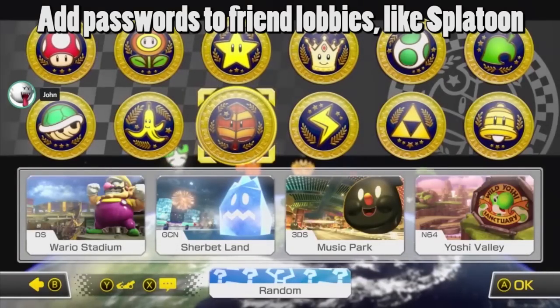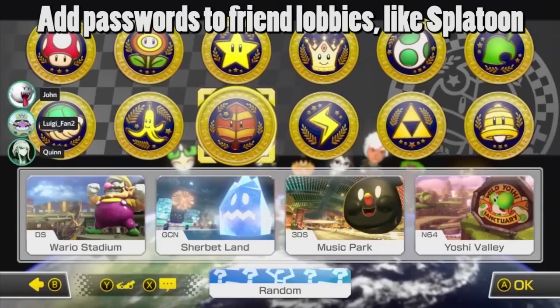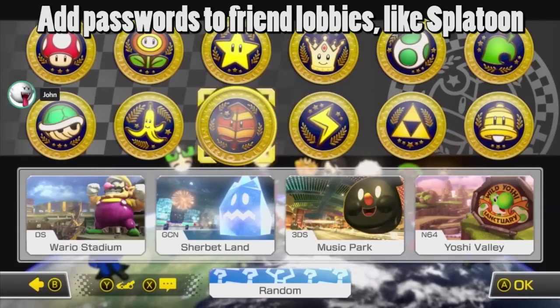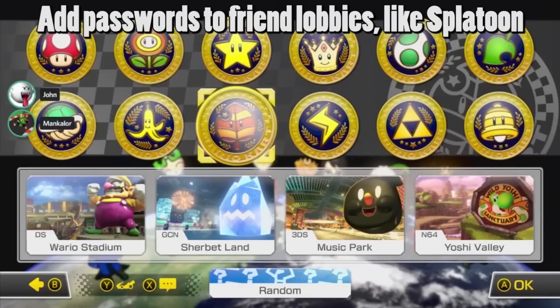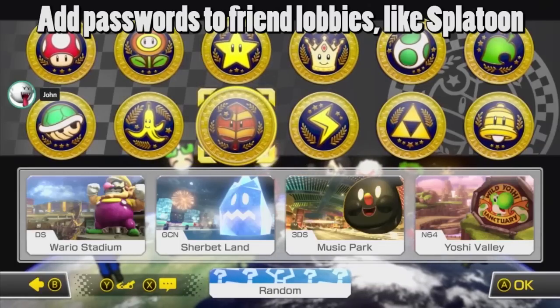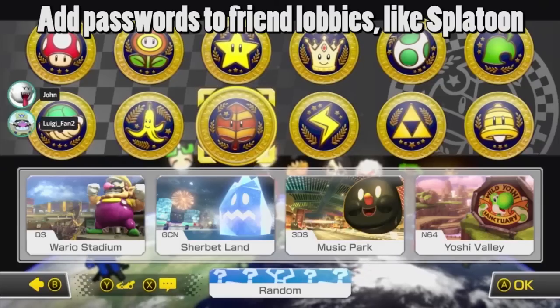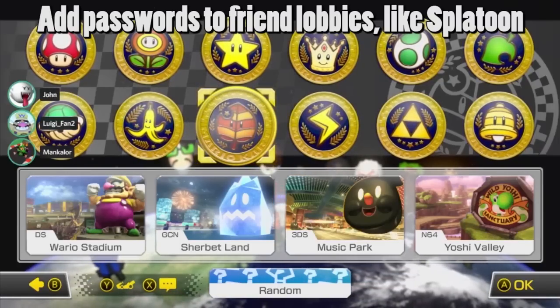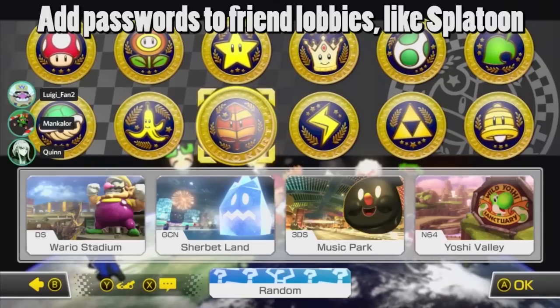Next, we should have passwords for friend lobbies. In Mario Kart 8 Wii U, you had to be friends with the host to join the friend lobby. In Mario Kart 8 Deluxe, you just have to be friends with anybody in the room. So if you're hosting a friend lobby and want to play with a particular group of players, somebody could easily just join. Passwords for private lobbies are in Splatoon and ARMS, so why not in Mario Kart 8 Deluxe?